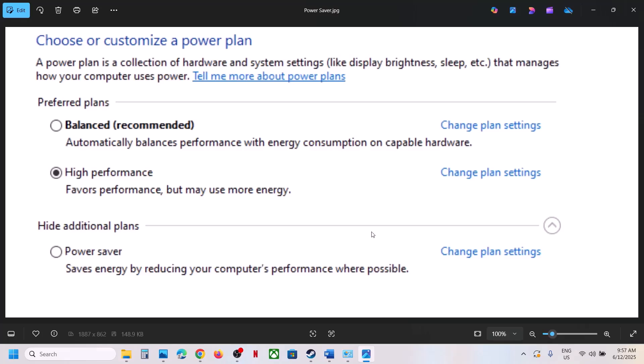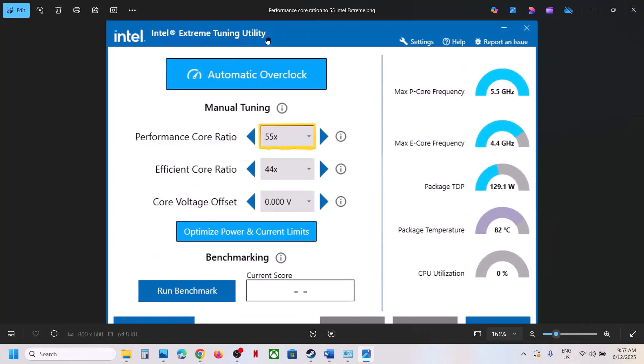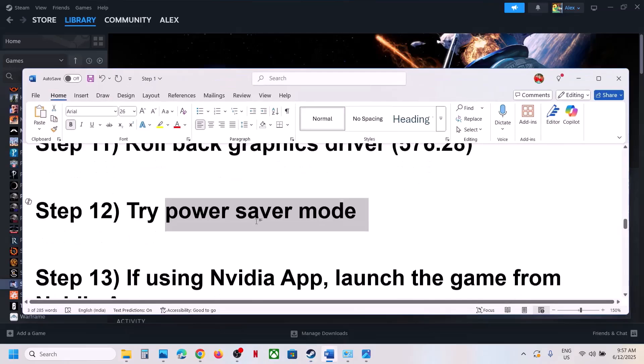If that does not work and you're using Intel Extreme Tuning Utility software — you can install it if you don't have it — go to Performance Score Ratio. If it's set to something like 57x or 58x, try lowering it to 56x, 55x, or 54x. Apply the settings, launch the game, and check.